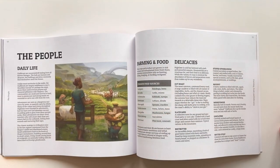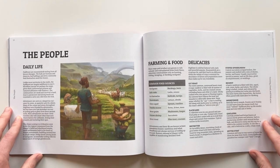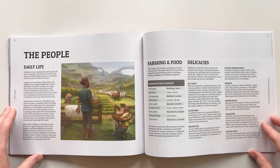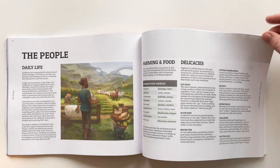Random encounters as well. Then a bit on the people — we think it's really important for a setting book to have information around daily life and what the people do, what they eat, and how they survive. We're really big on the verisimilitude of making a land feel lived in, so we have a lot of information here around just what the common folk are doing in this area while the party adventures around.